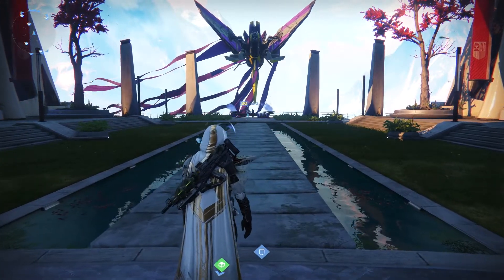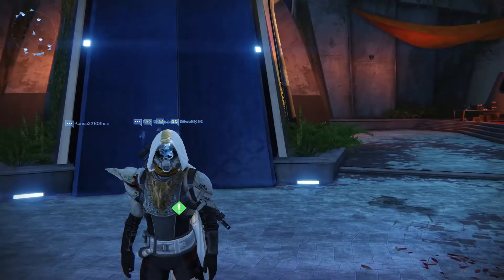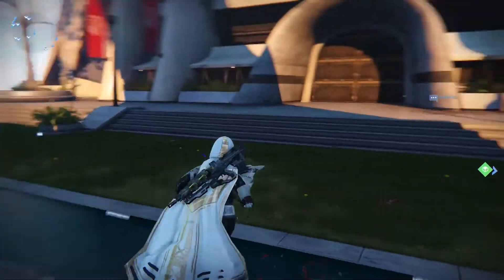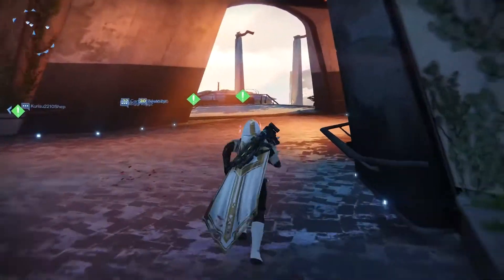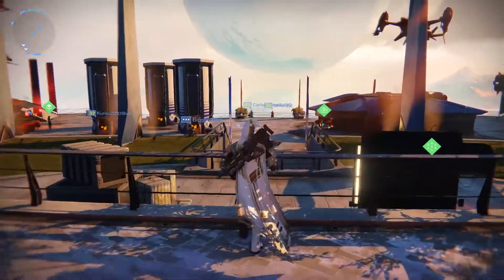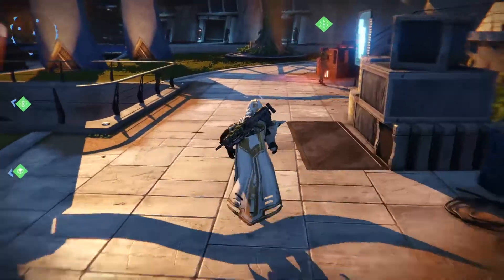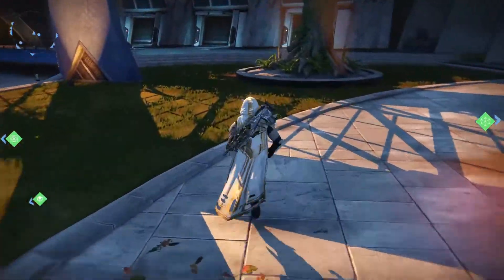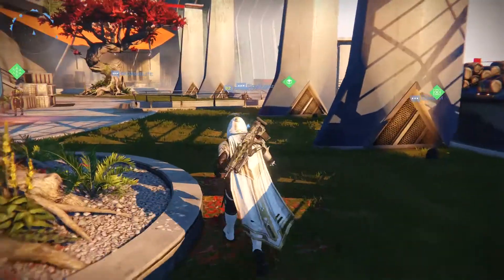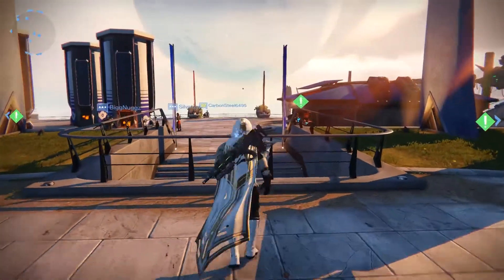Hello everybody and welcome to today's Destiny video. House of Wolves is literally upon us — tomorrow, to be exact — and we have a lot to do. A lot of you probably have a lot to do including faction edging, crucible mark getting, vanguard mark getting, all that stuff. I saw a Reddit post about what kind of weapons you should buy before they're gone forever. Obviously things can still drop in packages in the future — we think — but obviously we don't know that for sure.